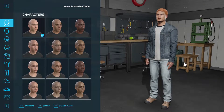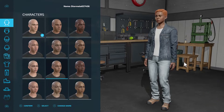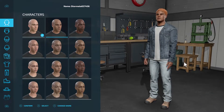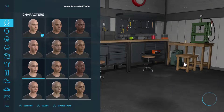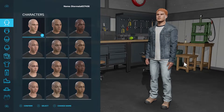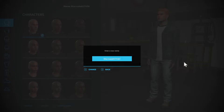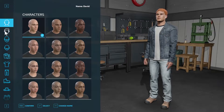Alright, so we've got to create a character here. We're in the office. Not really much to choose from, is there? I'll just name it, name it as myself.